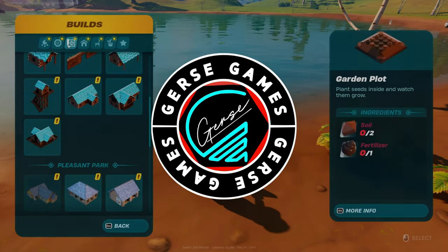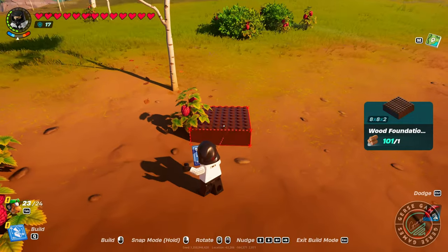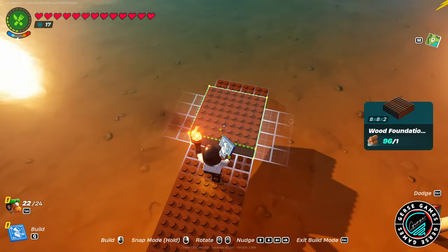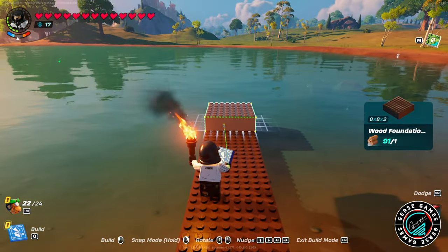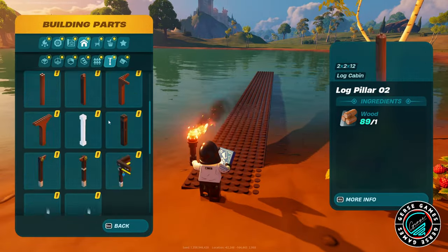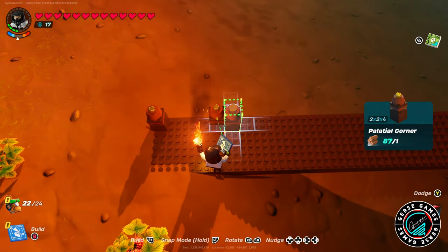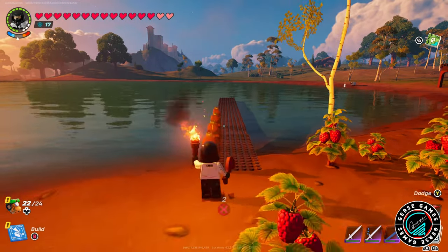Hello everyone, welcome back to the channel. This is Jersey, and today I'm bringing you my new build in Lego Fortnite. We're going to be working on this boat house, lake house, boat office — whichever way you want to call it. This is a new project where we're expanding our farm and village into a whole new direction, using this lake to create a whole new village area.